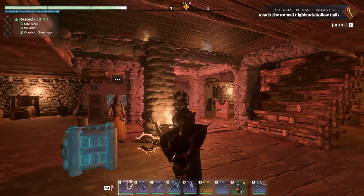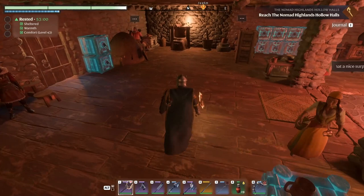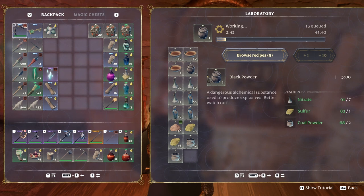Welcome back to the channel, thank you for joining me in another episode. This will be episode 48. We are prepared to go to the Nomad Highlands Hollow Holes. I would like to have more exploding arrows but this guy is taking sweet time making the black powder.